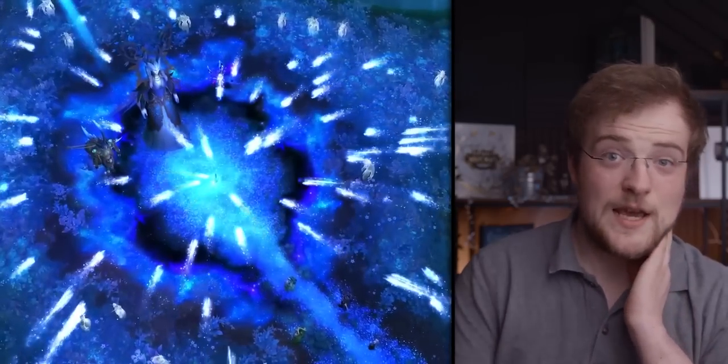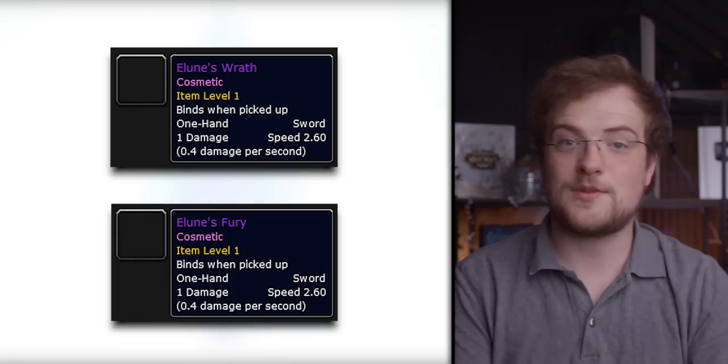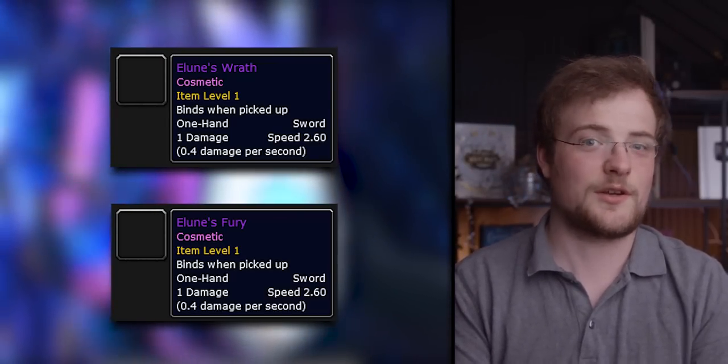Found early on in the Dragonflight Alpha data mining cycle a few weeks back, there were these new moon textures — one for the larger White Lady moon, and another for the smaller Blue Child. Could these play a part in a new Elune-based story in Dragonflight? Perhaps the two will meet again in a very rare and special Embrace event, as is a thing in the lore. Maybe it's something tied to the Winter Queen's gift being planted in Azeroth, or maybe it's Ysera being lifted up from Ardenweald and back into life. In addition to the moon textures, there are also some interesting datamined weapons — two one-handed swords named Elune's Wrath and Elune's Fury. We haven't actually got the literal models, just tooltips, so we're all unsure of what these are even going to look like or how you're going to obtain them.